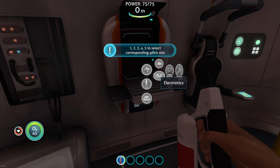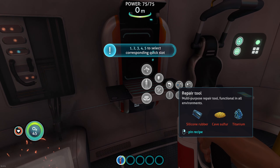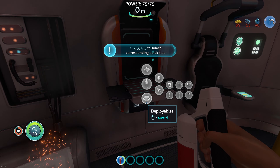Basic materials, some electronics, tools — a repair tool. So we need some silicone rubber, some cave sulfur, and some titanium. We've pinned this recipe so we know what we're looking for.